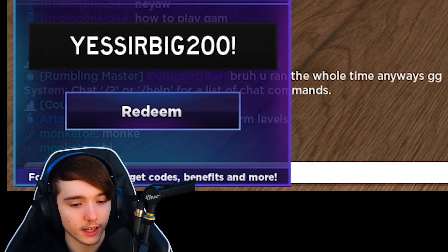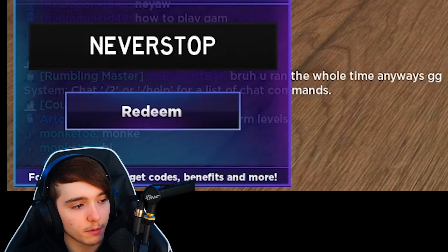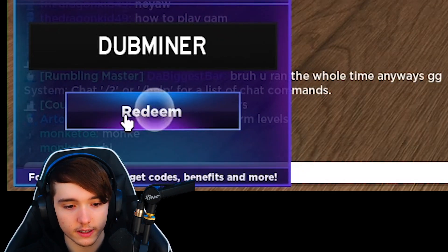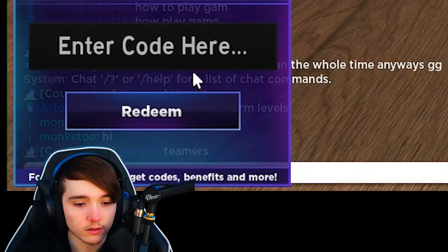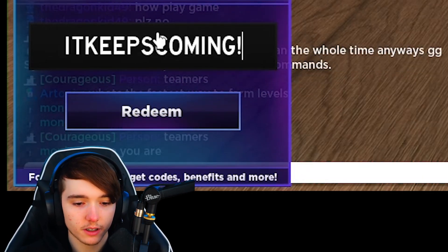The first working code we have is YesSirBig200. Then we have the code NEVERSTOP. Next code is DubMinor. The next code is Can'tStop. Then we have the code ITKEEPSCOMING!